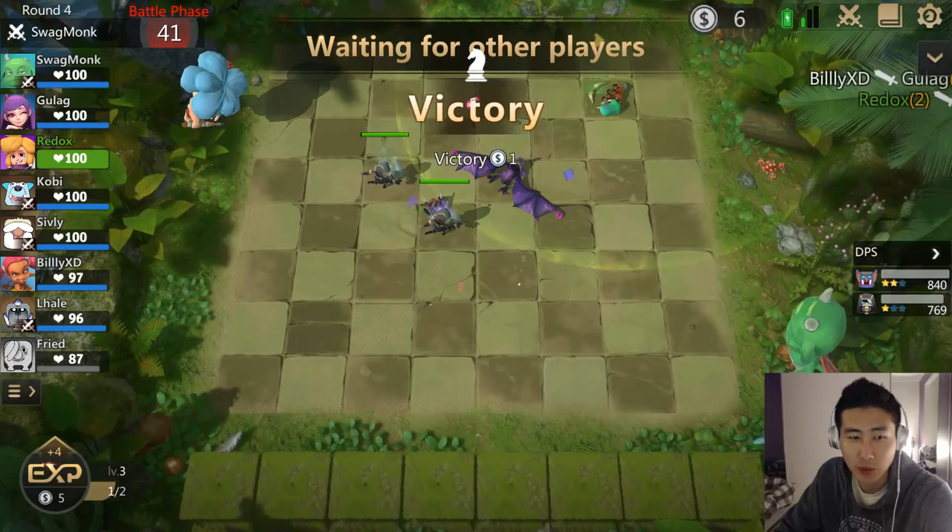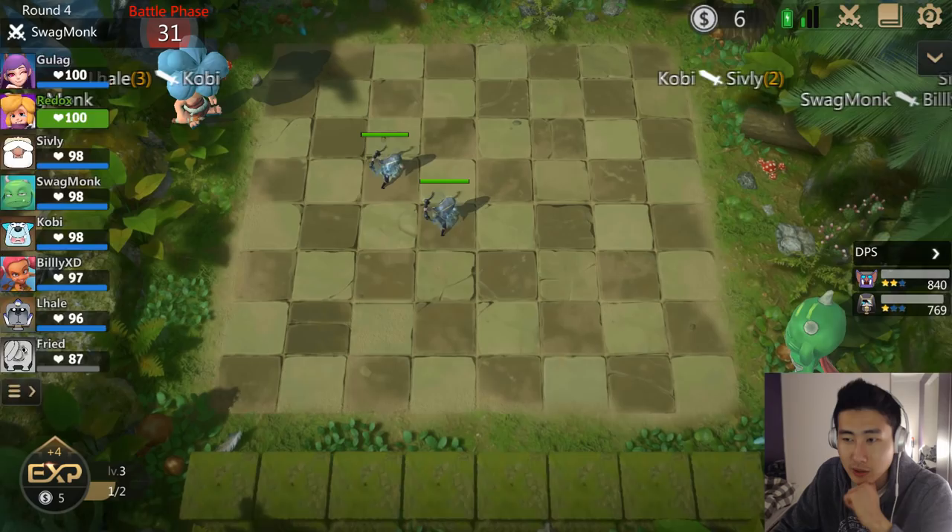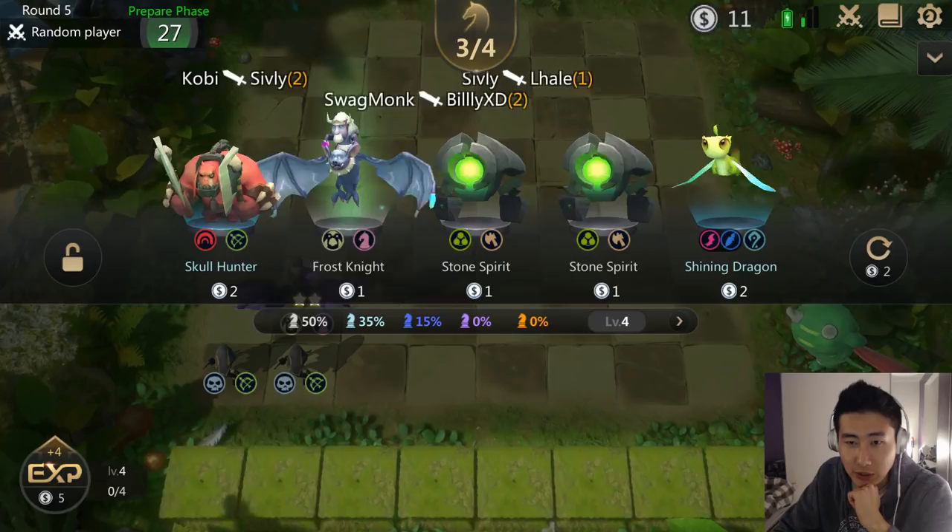This guy already quit — he's grayed out on the left-hand side, he's not in the game anymore. He doesn't want to be playing. This round, please can I get some more undead or Gursus characters? Nope, more Frost Knights.